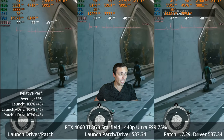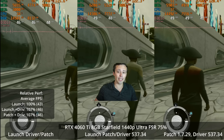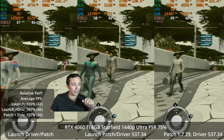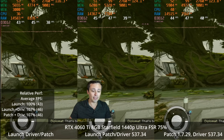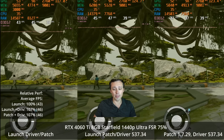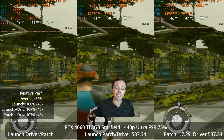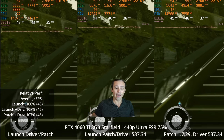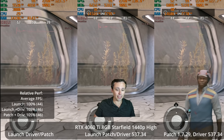So I did try out some other settings. This is 1440p ultra with FSR at its 75% setting, which is the game's default when you select the ultra preset. Here we're seeing 46 FPS versus 43 at launch, but I also got 46 FPS on the launch version of the game with the resizable bar driver update. In other words, no measurable performance increase in this scene that isn't just being gained from the new Nvidia resizable bar profile — it does not seem to be patch 1.7.29 itself actually doing any of the increase.